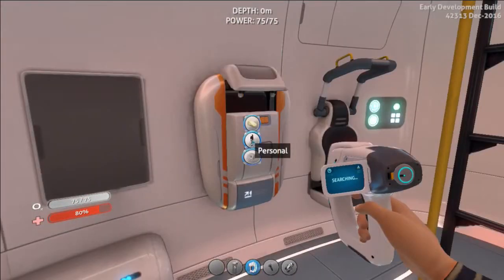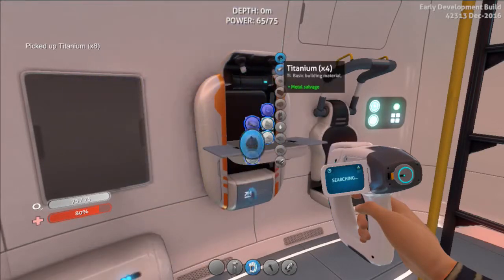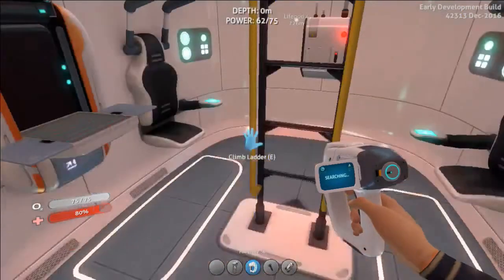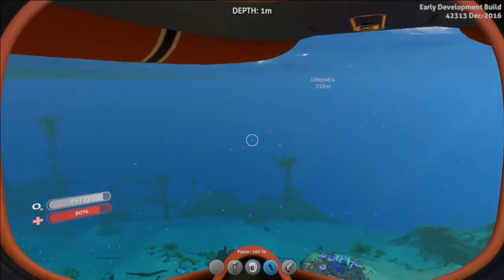Safe and sound! Now we've got to convert all of our metal salvage into titanium. [singing] I am titanium, shoot me down but I won't fall. Titanium ingots - why can't I say that word? Ingot. Ingot. It's ingot. Titanium ingots.